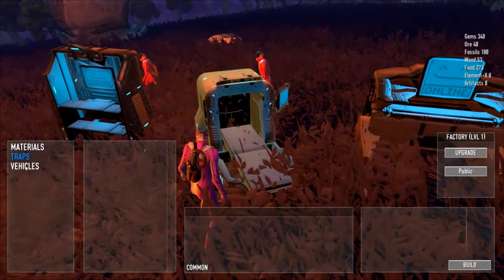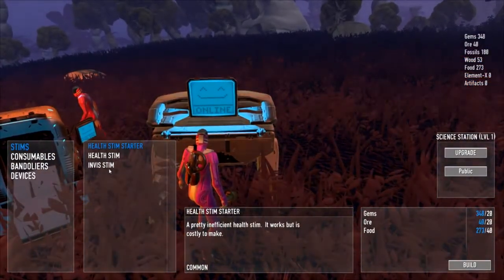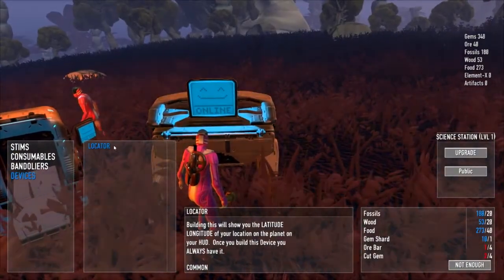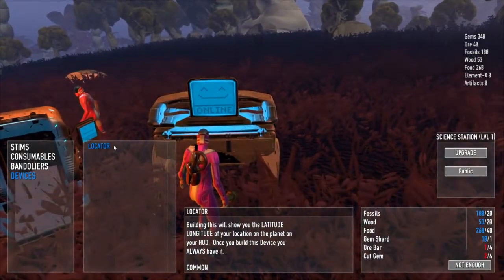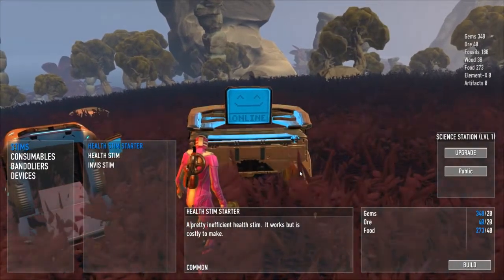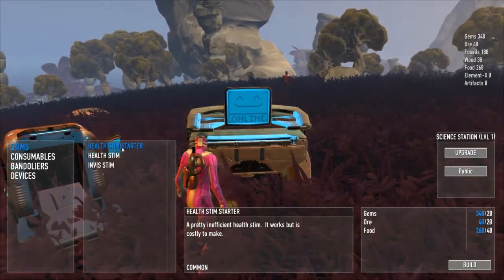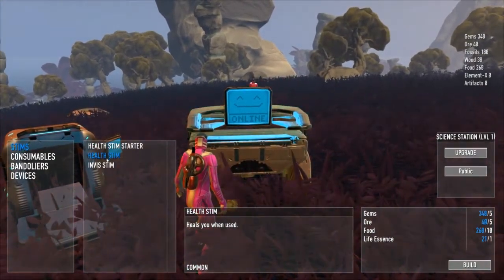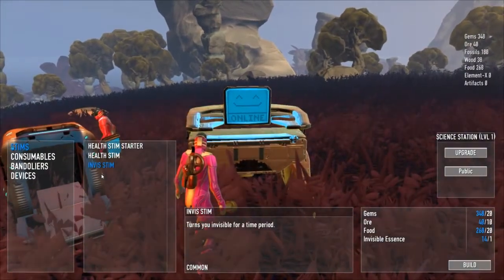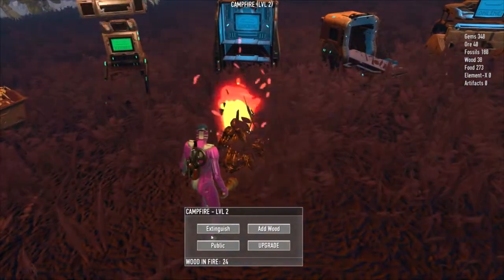Later it looks like you'll be able to build traps and vehicles, but they're not in the beta yet. The science station lets you build stims — health stims, invisibility stims, and speed stims for sprinting. You can also build a locator that gives you coordinates to share with friends on the same server. The blueprints that drop from enemies are what unlock new things you can build through these machines — I found the blueprint for the health stim and the invisibility stim. There's also the campfire, which just needs wood added and then you light it with the button.